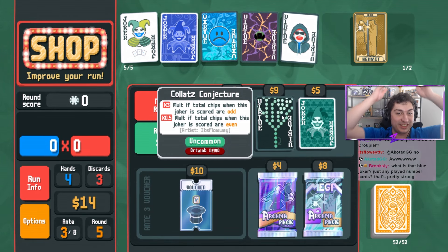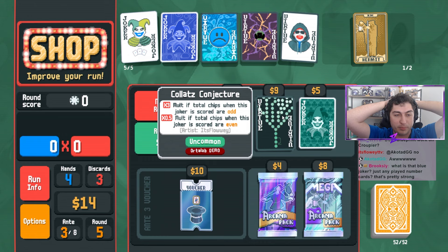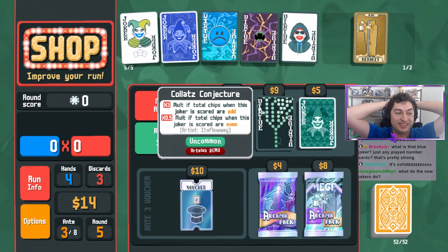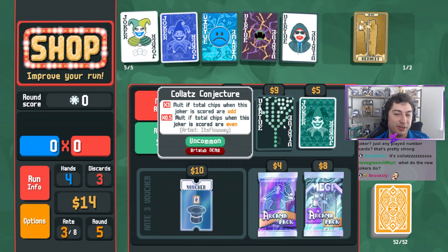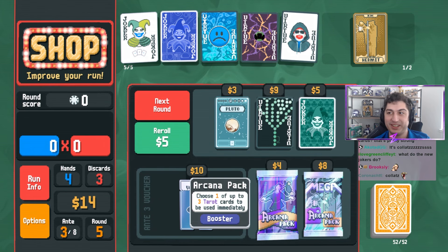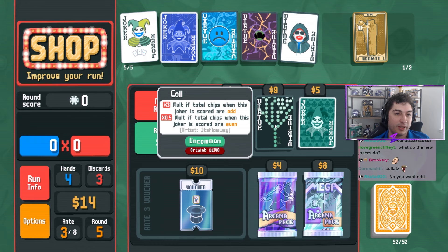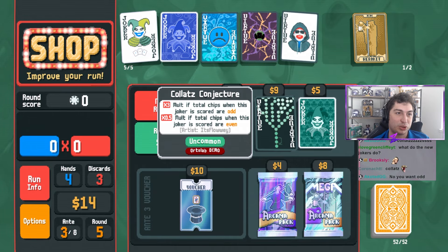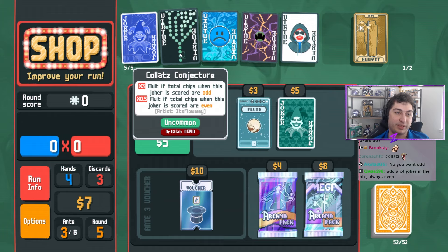What is this? Collapse Conjuncture - times three molt if total chips when this joker is scored are odd. Times point five molt if total chips are even. That's gonna be hard. How in the world are we going to make sure we have an odd number of chips? This is compatible too.